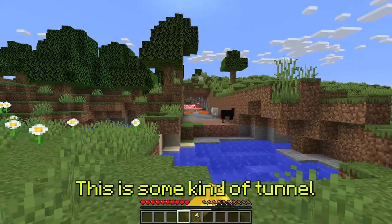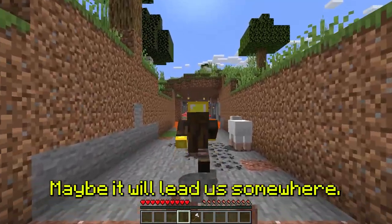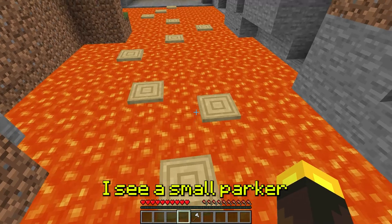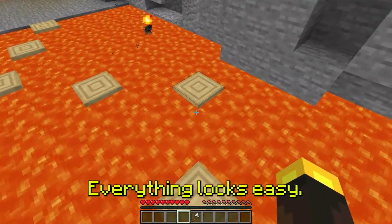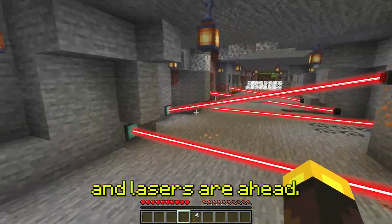Wow, this is some kind of tunnel with tests. Let's go through — maybe it will lead us somewhere. I hope I don't screw up and everything goes smoothly. I see a small parkour and lava around. Okay, let's go. Everything looks easy — parkour passed, and lasers are ahead.